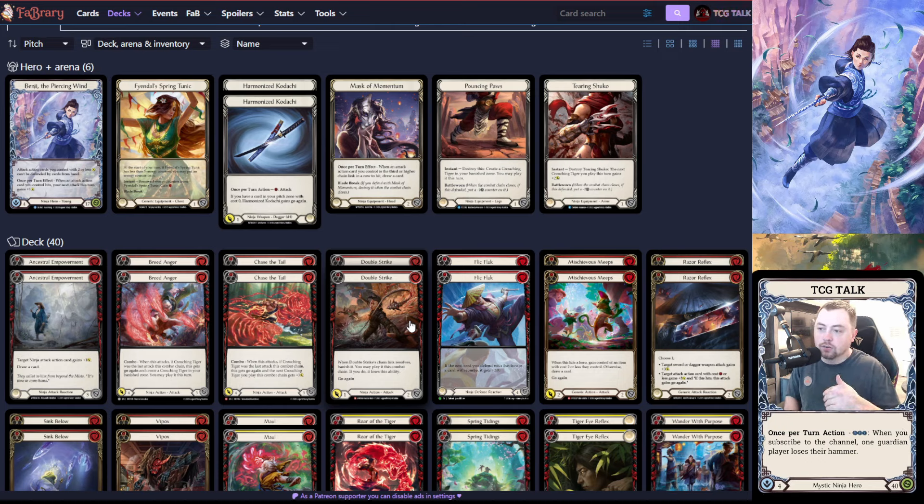In this list, I've managed to have only six two-blocks: Mischievous Meeps, Razor Reflex, and Double Strike. Other than that, the rest of the deck is three-blocks or better, which for Benji is super good. You want to buy time and be able to block properly.